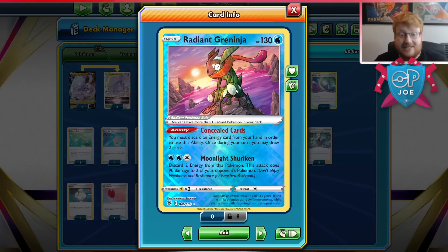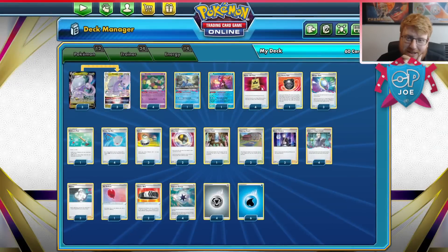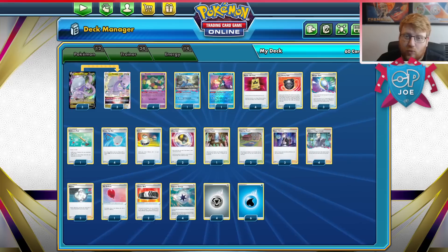Greninja lets us draw in the opening stages and throughout the game, which is insane. It's a Melanie enabler, which is also really important, and it's a great attacker. You shouldn't have to be sold on how good Radiant Greninja is as a card, but in this deck it works wonders, especially because you can Mirage Gate and make it an attacking threat. So Goodra and Radiant Greninja work really nicely together.